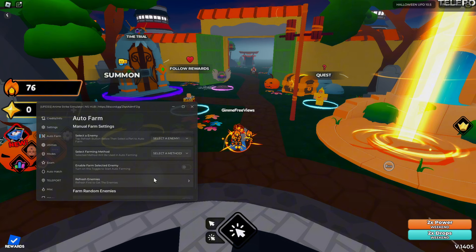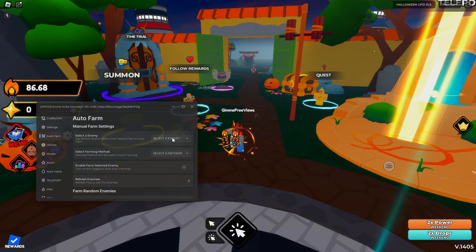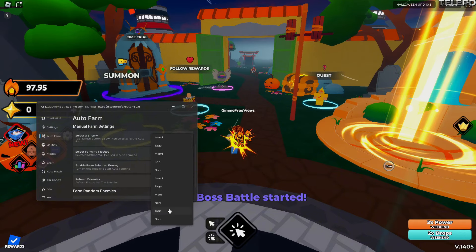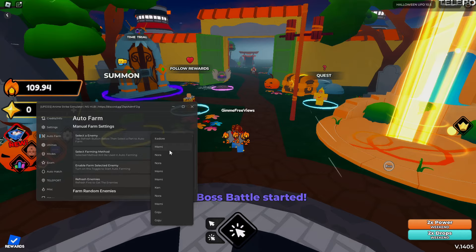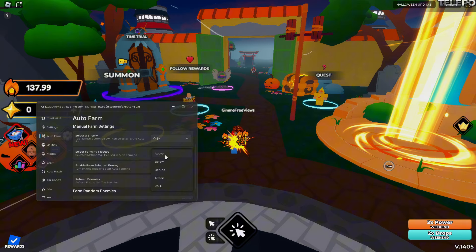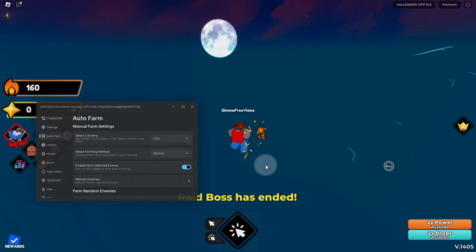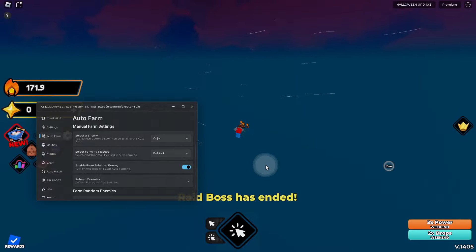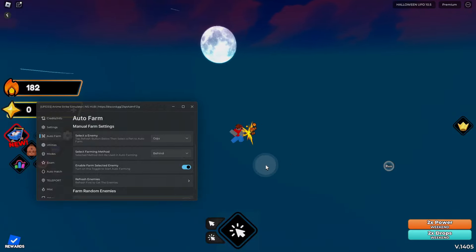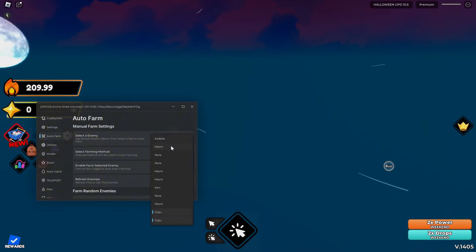We'll give it a second — and here we are. We can go ahead and select any of these enemies here. Let's select this one, we'll do behind, and we will farm that enemy. The map hasn't loaded just yet because I must have teleported pretty far away, so let's try someone else.